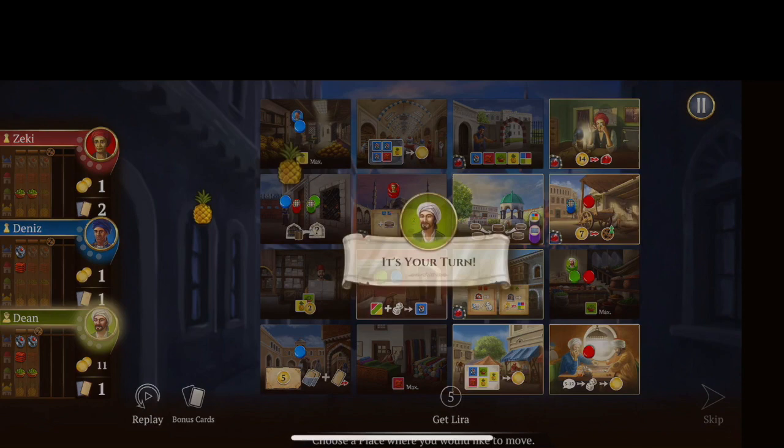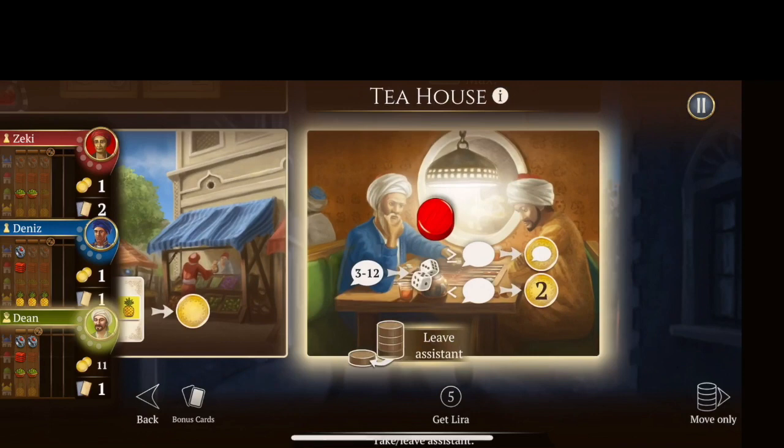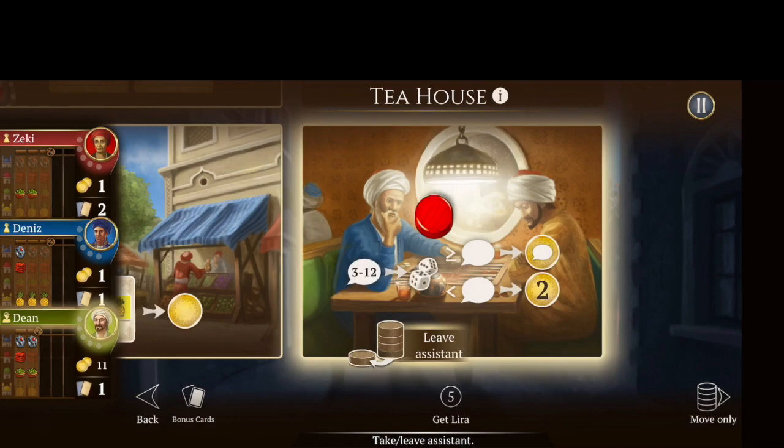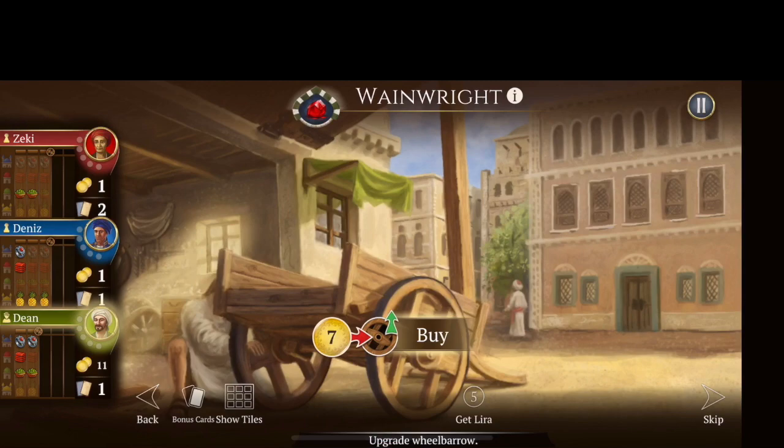That will be my entire turn. I'm getting low on my discs — I've already set three down. I've got the money to be able to increase my Wainwright if I wanted to. So I'm just going to go to the Wainwright here, leave my assistant, and buy that for seven coins. Now my cart size is larger.